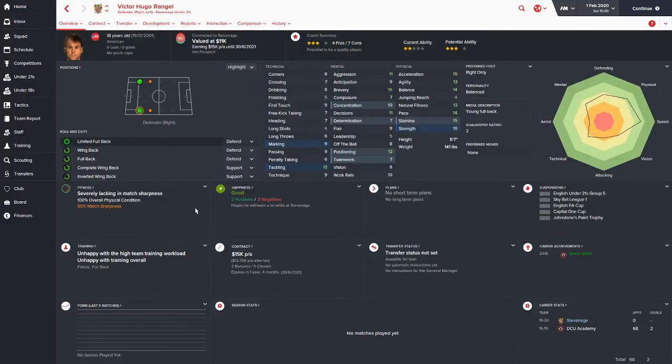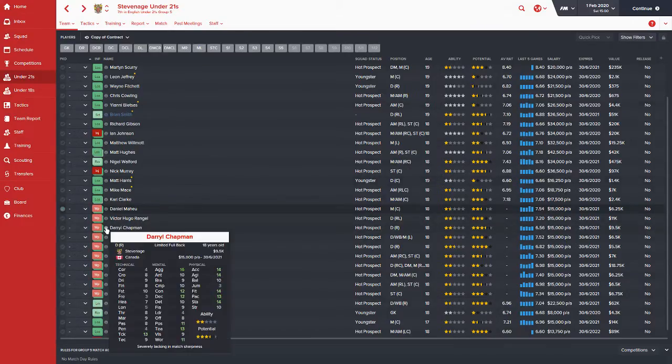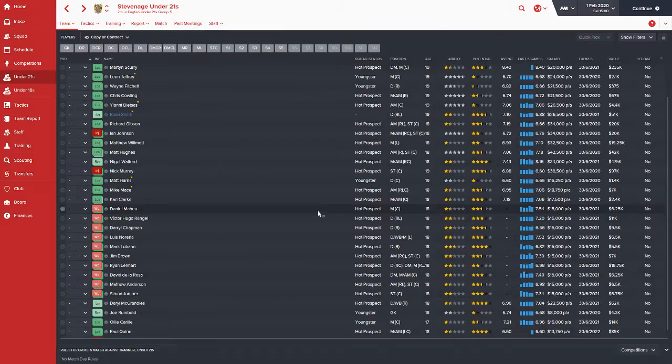Next up is Victor Hugo Ranhell — I'm going with Ranhell because that sounds like a Spanish name. Very good physical stats here, looks like a pretty decent fullback prospect. Could work on his crossing and passing a little bit, but he has a very good base to work from. Chapman is another guy with a very good physical base, a wing back with decent enough crossing and passing — things we could definitely improve upon in the future.